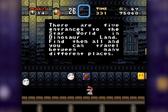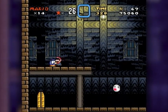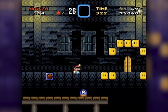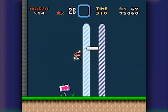There are five entrances to the Star World in Dinosaur Land — find them all and you can travel between many different places. I'm gonna go to this door, because this is the good one. This is the blue door — it's the one you want to get in. Oh, here it is! Cut the tape!